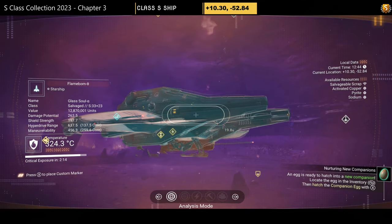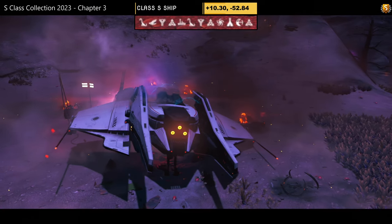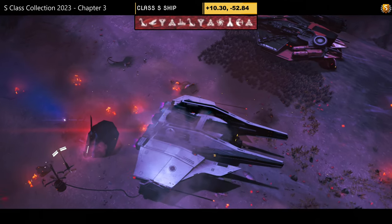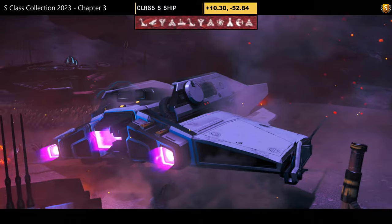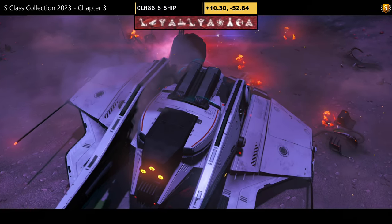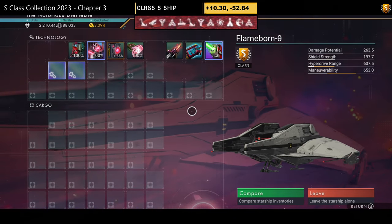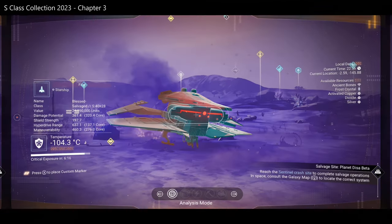S-class number twenty-eight — pure white with three little lights at the front, dual layer of wings, no extended thrusters, just prongs on the wing sides, forward extensions, and exhaust on the back. Supercharged slots: three grouped on the left, one on the right — pretty decent.